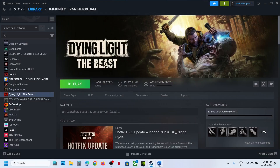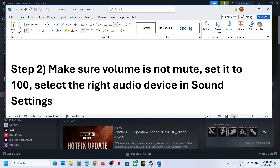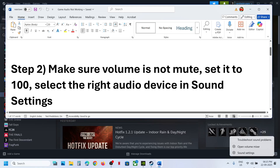If it's still not working, the next step is to check the speaker icon at the bottom right of the taskbar. Find the game listed there, make sure it is set to 100 and is not on mute. Then you need to select the right audio device — right-click on the speaker icon.